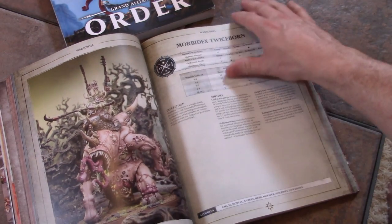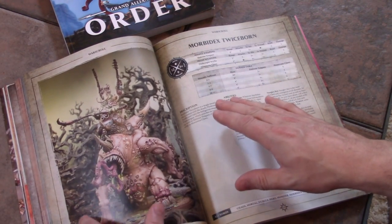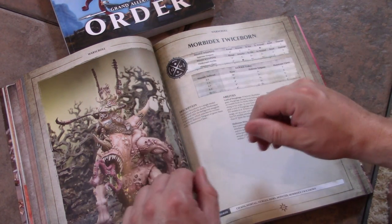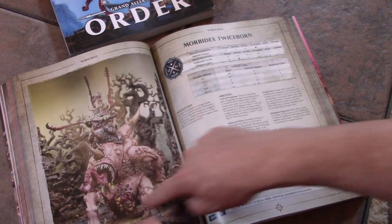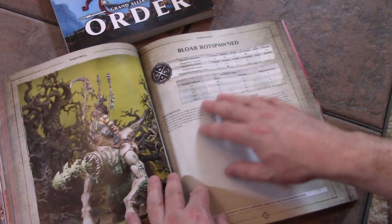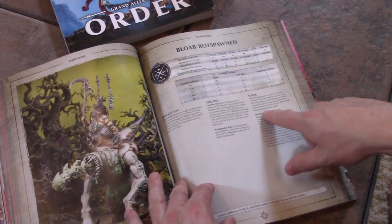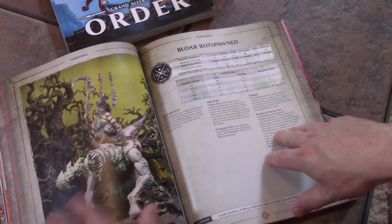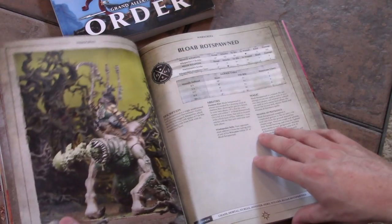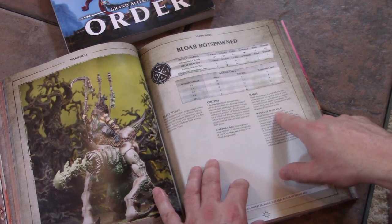This particular Nurgle kit makes three guys. I'm going to do Rotbringers and Demons of Nurgle — those two mesh really well together. I'm going to take this model and convert it into my Great Unclean One. Bloab Rotspawned is interesting: he doesn't have a command ability, and neither do any of these guys — they are not generals for your army.